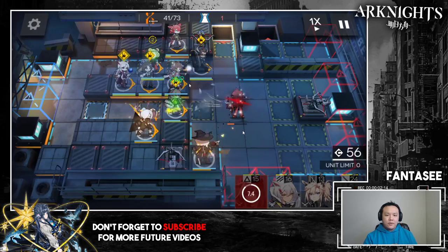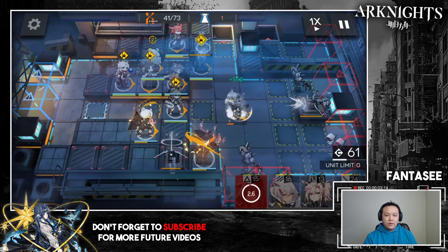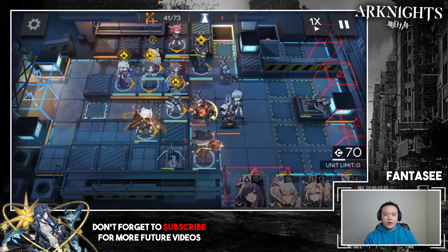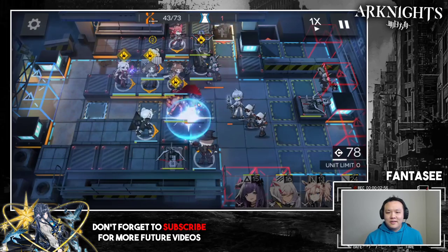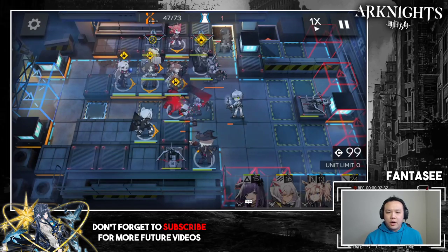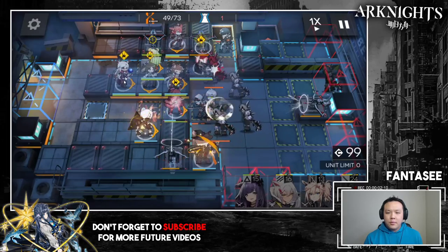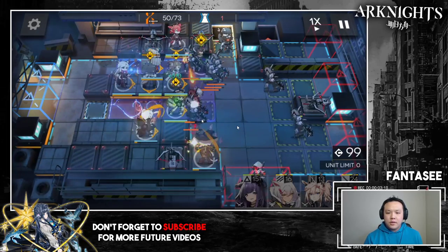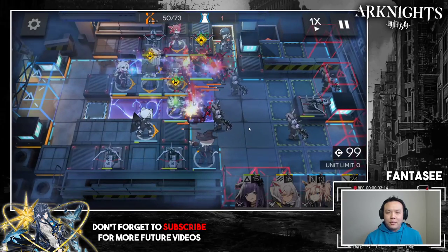The Volcano duration lasts just long enough to kill him and the units walking by later. You want to pop it right as he starts moving so the duration covers both him and the subsequent wave. That's the key final timing detail for 5-10.